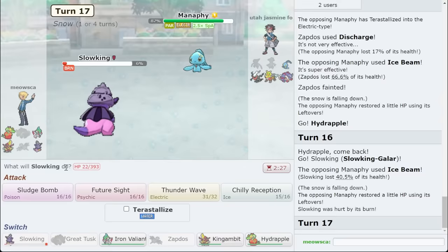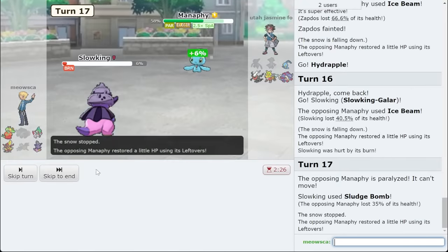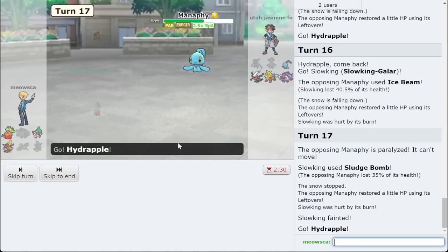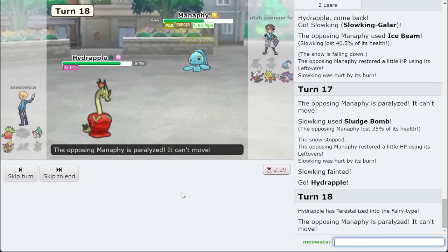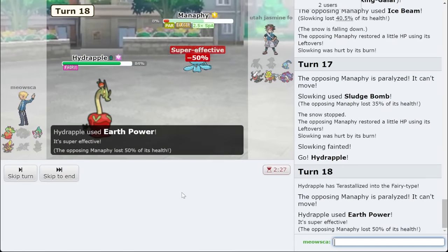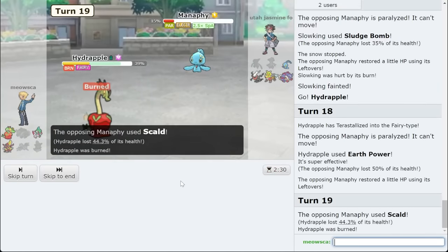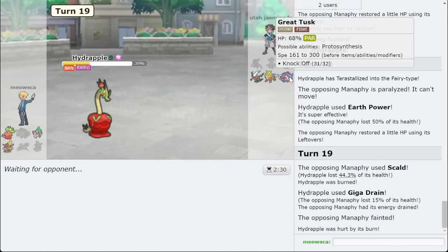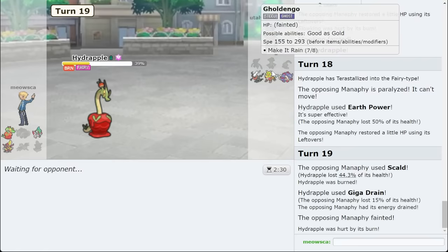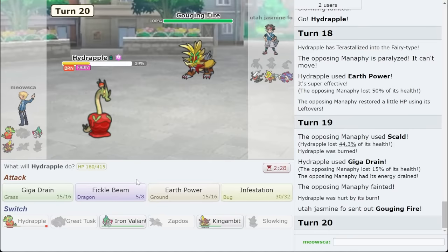And the Ice Beam — go for a Sludge Bomb as they get fully paralyzed, so I even get a little bit of chip before I die. Then we go out to Hydrapple, Tera, and click Earth Power. Got to live Ice Beam pretty easily. I keep getting these paralysis procs on my opponent. They might Sludge Bomb with Dark Rye — they do not knock me out with Great Tusk, that's for sure. Gouging Fire comes out.